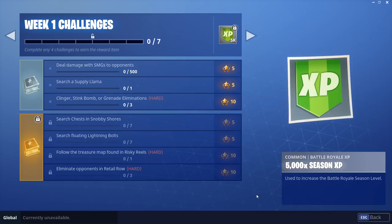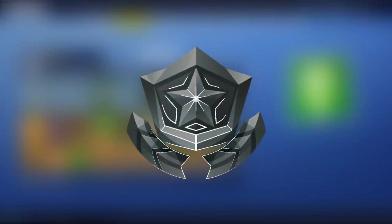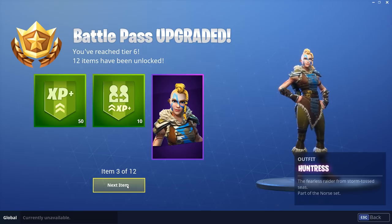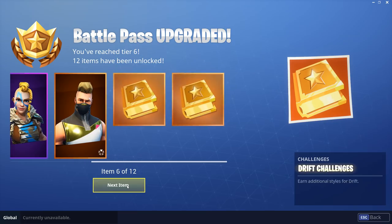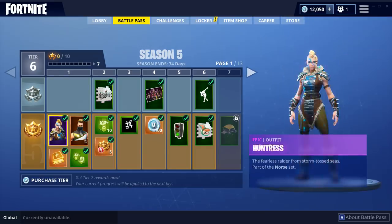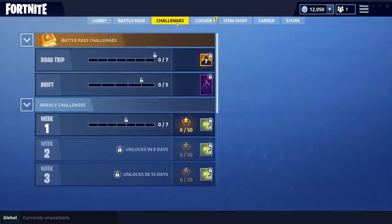What we're going to do today is go through the challenges. There are a bunch of different week one challenges, and you get two types: the basic ones anyone can do, and Battle Pass challenges. I'm going to purchase the Battle Pass now — I like purchasing the level one tier and then unlocking the rest. Battle Pass upgraded! We got the Huntress — looks like a Viking huntress — and also Drift, along with Drift challenges, XP boosts, and five free tiers. Let's switch over to the Huntress. We'll play with her and start doing some challenges.